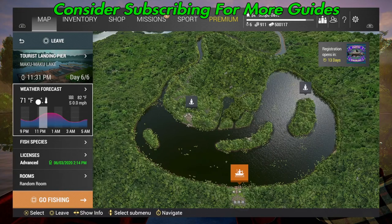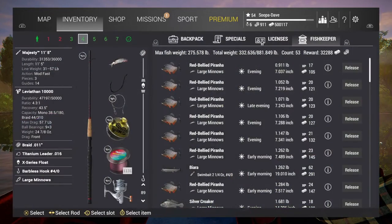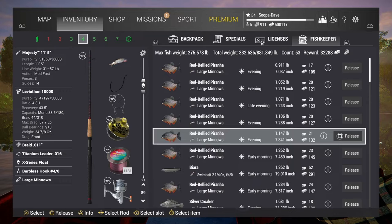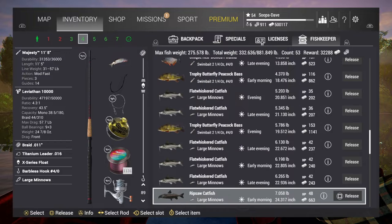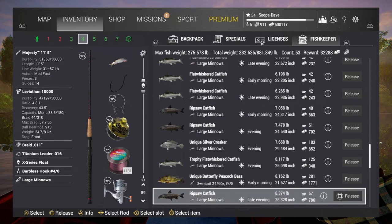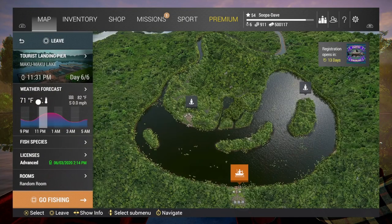Hey guys, Super Dave here playing Fish and Planet. I want to show you this really cool unique spot at Macumacu Lake, Peru. I actually stumbled across it — I put two poles there today. In my inventory you can see I think there are 12 uniques here, plus a ton of trophies and a lot of different uniques, essentially from just one thing.